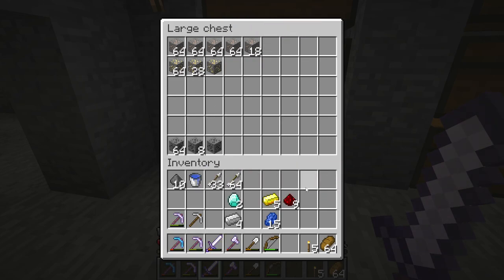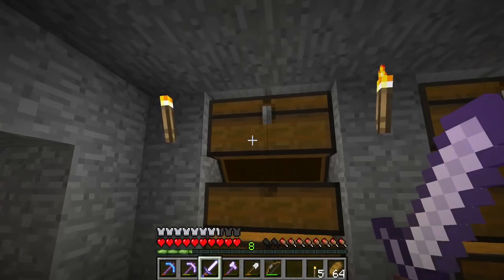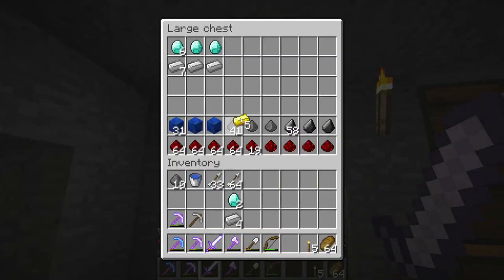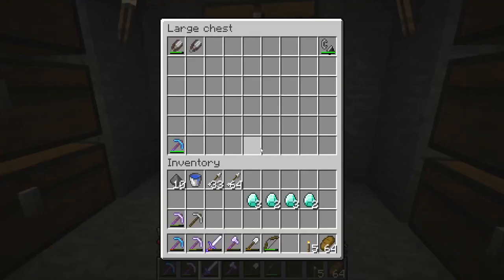Wow, look at that — so much iron. Gold ore, lapis, redstone. We don't have gold. Oh yeah, look at that — we're rocking 10 diamonds! So I can get a normal pickaxe for everyday use, I can get a sword, I can get an axe, I can get a shovel. I can get a whole set of diamond tools right now, not counting the fortune diamond pick.